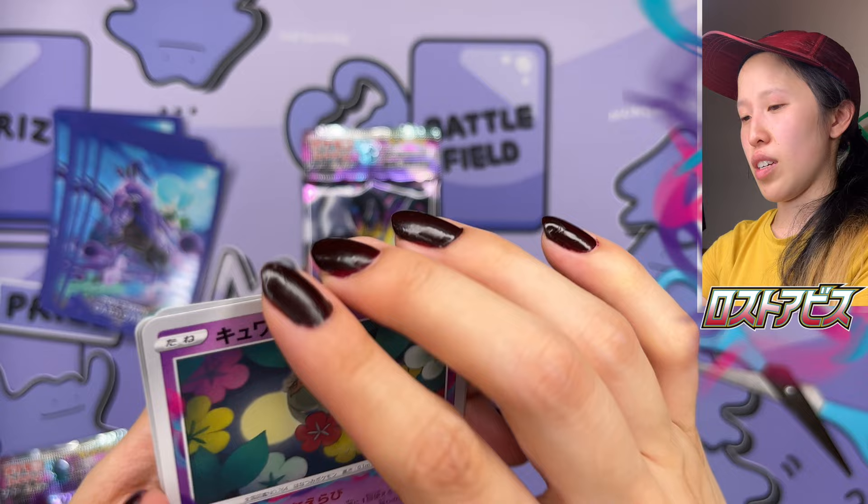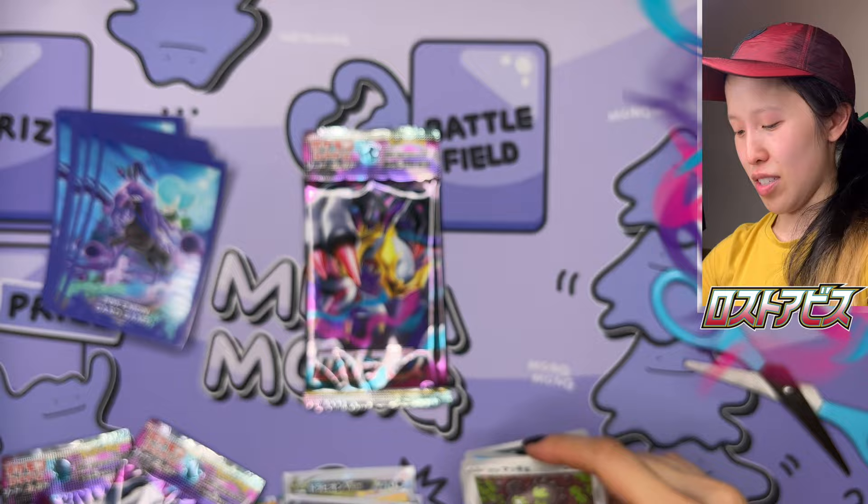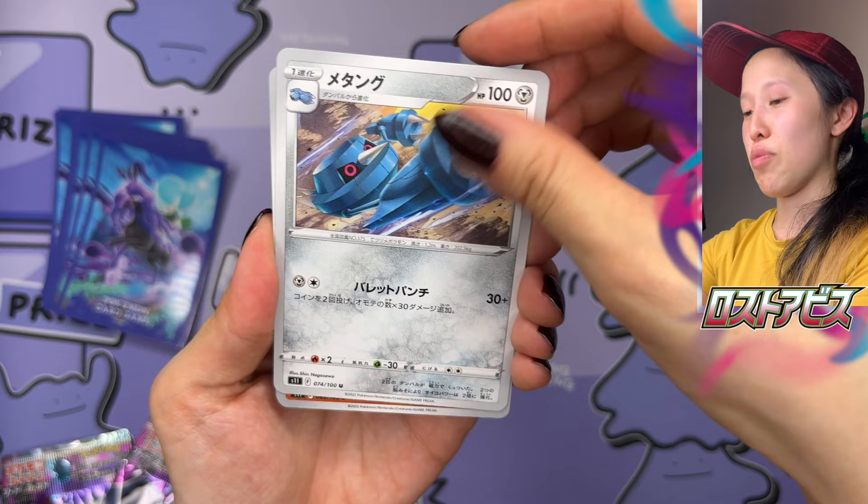Comfey, Sandile, Indeedee — that's really a precious artwork. Seal. And Galarian Stunfisk — all the Stunfisk fans out there, there's like a whole fandom. All right, two more packs. This box did not disappoint, let me tell you. I really thought it was just going to be it with that gold card, but let's keep going.